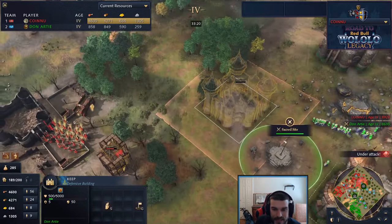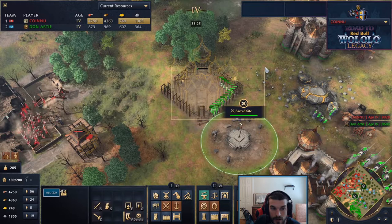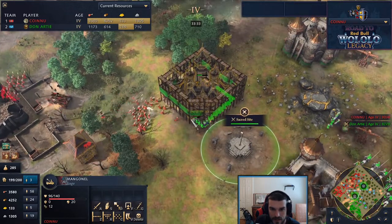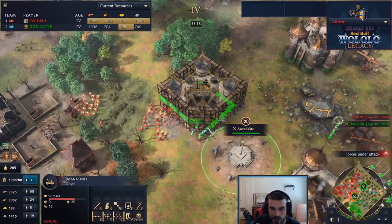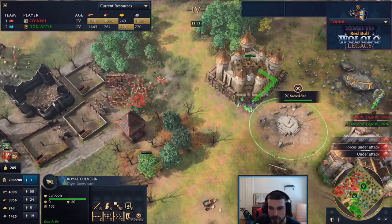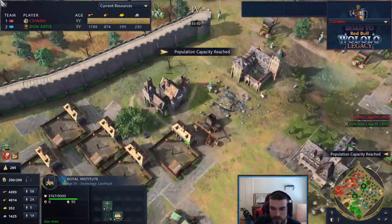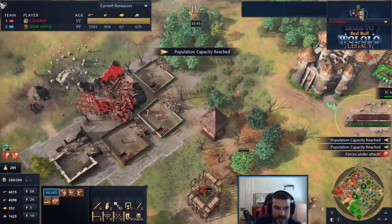An additional keep is moving on forward. A mangonel moves forward, strelcy starting to fire down on the villagers. The culverin moves forward as well. The third keep goes up - both sacred sites now have multiple keeps on top of them. All Don really needs to do is mass up culverins and knights, and make sure to take down any opposing siege. There's not much time left for Sy Arc.